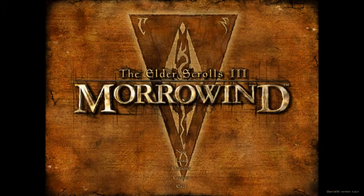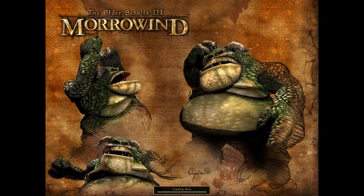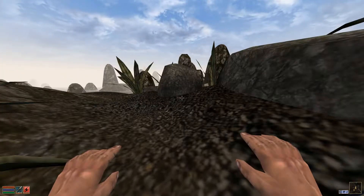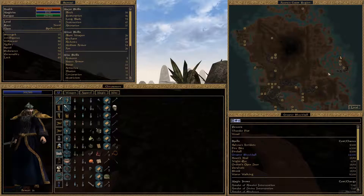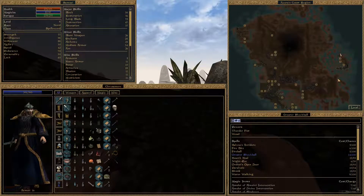Hello, this is Samusay again and welcome back to The Elder Scrolls 3 Morrowind. Continuing from where we left off last time, we were exploring the islands around here, like Sadrith Mora I believe. Let me just quickly figure out the buttons again because I seem to have forgotten them. The problem when I play two kinds of RPGs with different button sets is that I keep messing them up.